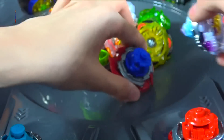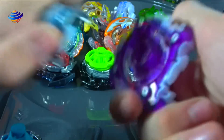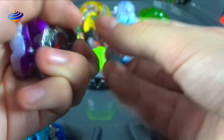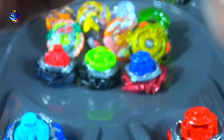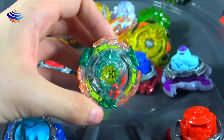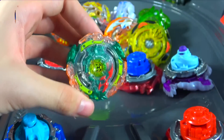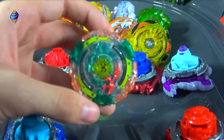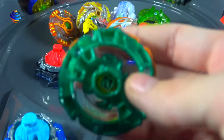Next up we have got Brutal Lunar L4 — just opening this. Brutal Lunar L4 right there, so scan the QR code. Next up, we're going to be moving on to two packs. So we got — well, it's supposed to be Guardian Kerbeus K3, but Hasbro is calling it Hasbro Kerbeus K4. Just going over this — there's the QR code.